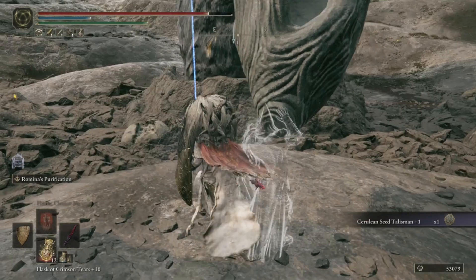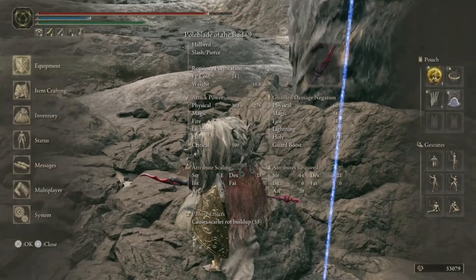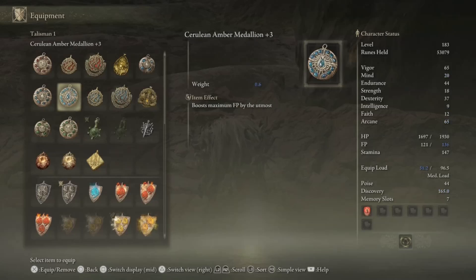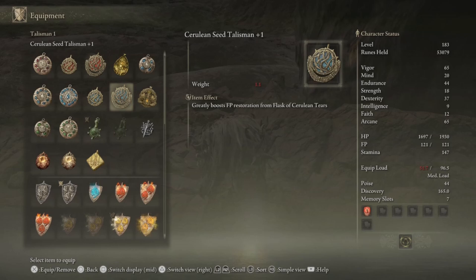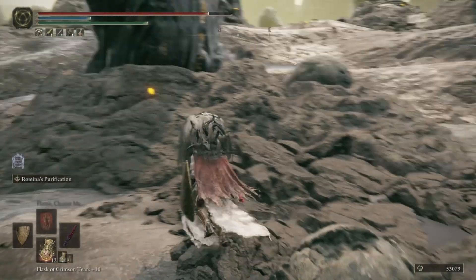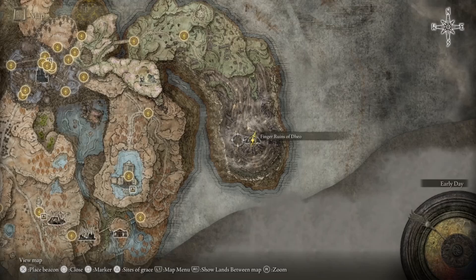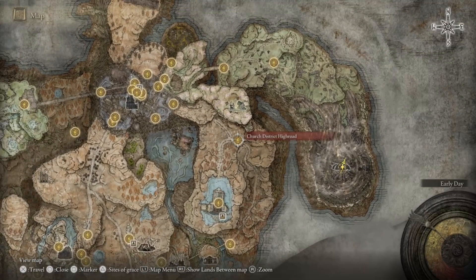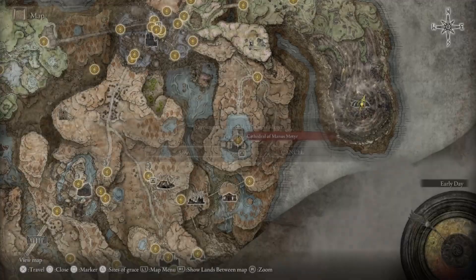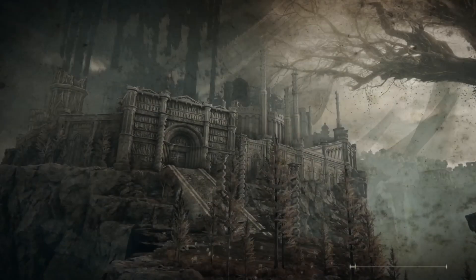We've got the Cerulean Sea Talisman Plus One — or, seed? Seal? Wait, hold on. We already have a Cerulean Amber Medallion, which is different than... Oh yeah, seed. Oh, FP Restoration — yeah, yeah, yeah. Which does not matter all that much. Alright, so I'm going to assume there's nothing else there. If I need to go back, I can make my way back. But we are going to go talk to Count Ymir.